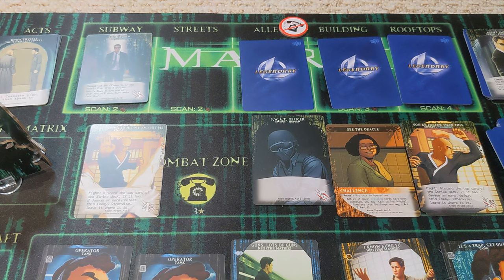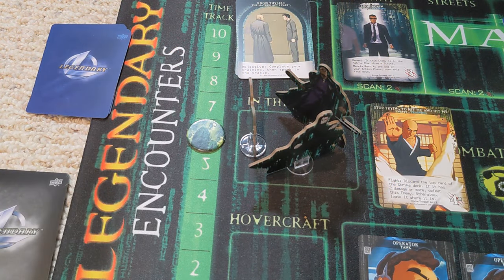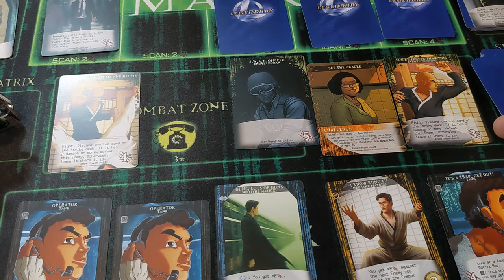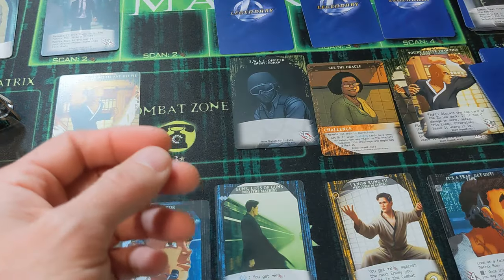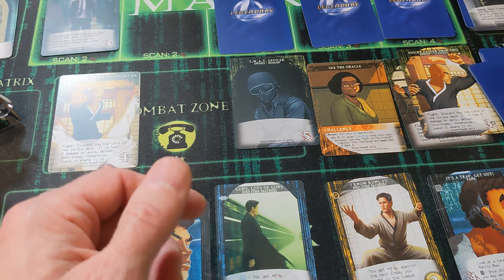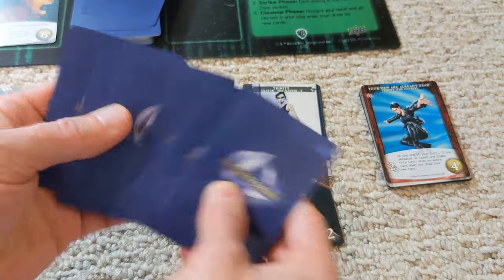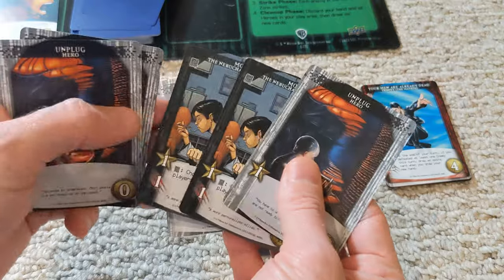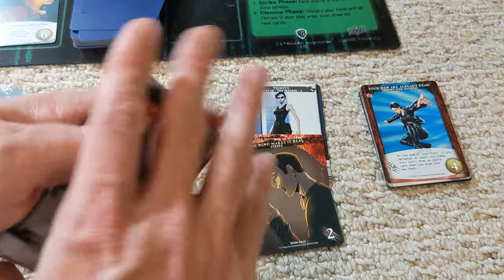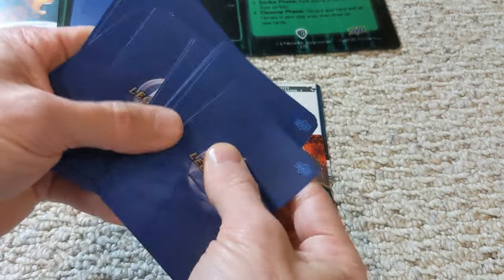This gives us: if the enemy is in the matrix row, draw a strike — that's not good. Anyway, Trinity draws a four. 'You may subtract one from the time track instead of taking a strike — if you do, discard the strike.' I think we'll do that. That's a pretty powerful strike but it does cost us a bit on the time track. Trinity has to draw two more strikes because of the combat zone — a two and a two. We're beginning to take some real damage now. Trinity gets to draw seven cards this turn and we're finally getting a combo!